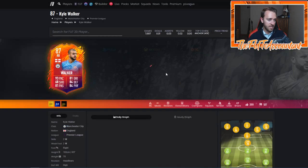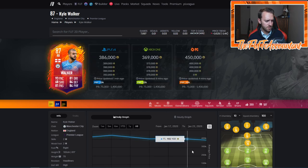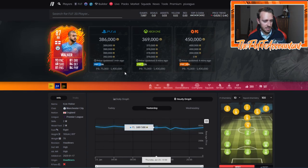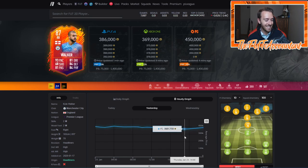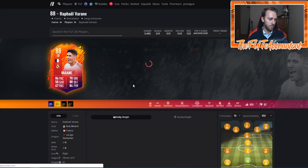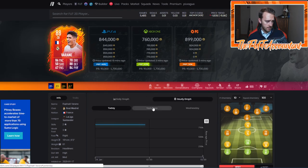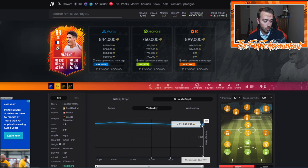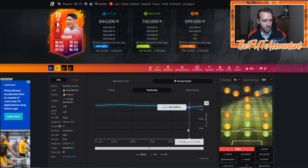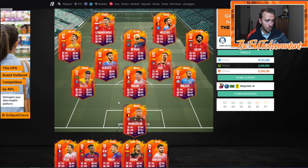I think it was because of pack supply — there were a lot of packs opened today. But I also think people were genuinely worried about the Ben Yedder SBC. Kyle Walker was 369-370k in the middle of the day. Some of these cards have rebounded back up — Veron was 837 earlier and bounced back to 850. If you bought around 6-7pm UK time, you probably got in at a good time. These cards are basically at the lowest they've been this entire promo.